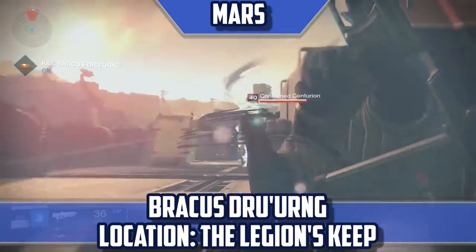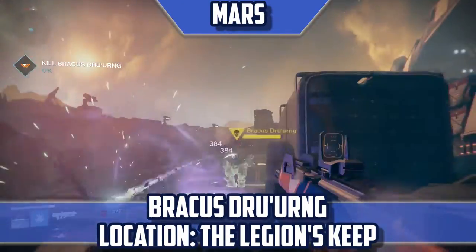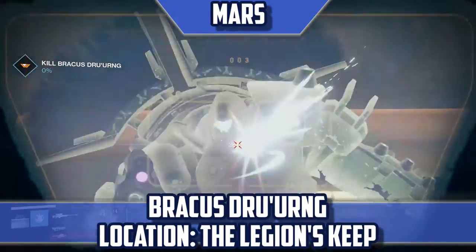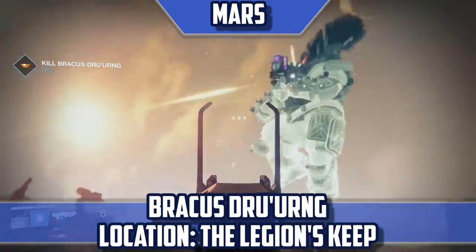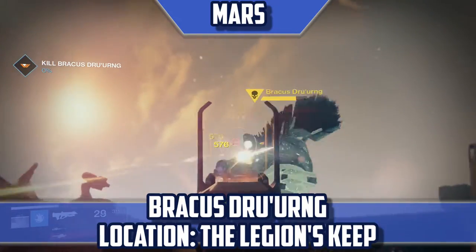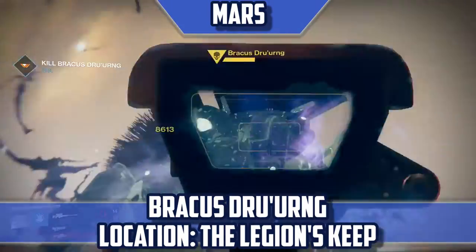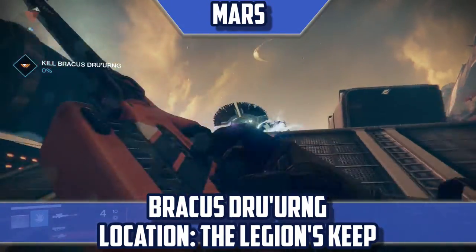Bracus Drew Urng — Location: Legion's Keep. There's actually a blighted patrol mission you can grab on Mars. You're more likely to see the mission show up in the Rubicon Wastes, but you can actually grab this in the Valley of Kings as well. Much like the blighted patrol on Venus, the mission itself makes you traverse a lot of ground, so make sure to be fast to get him to spawn.